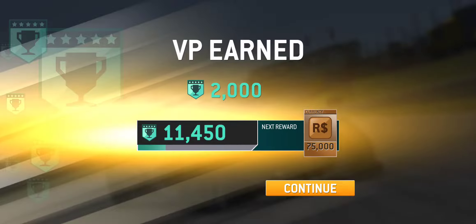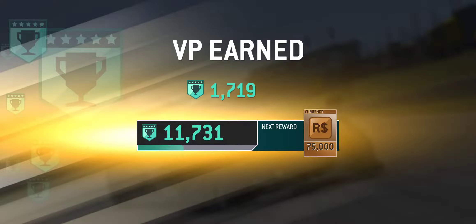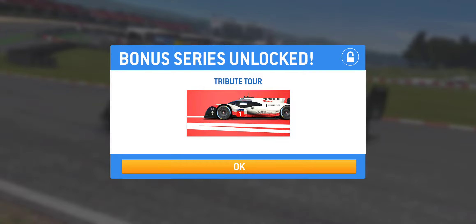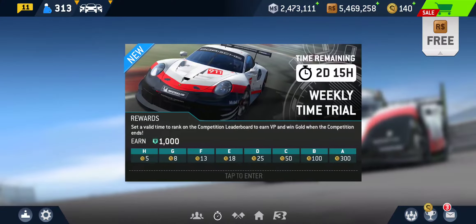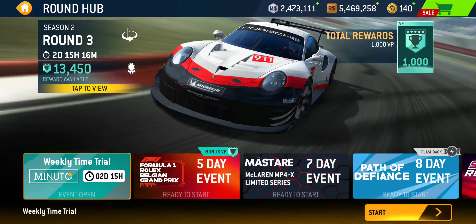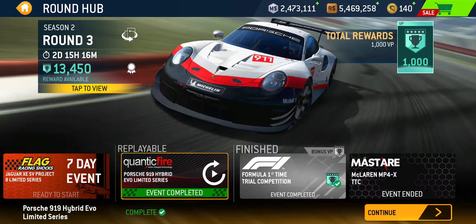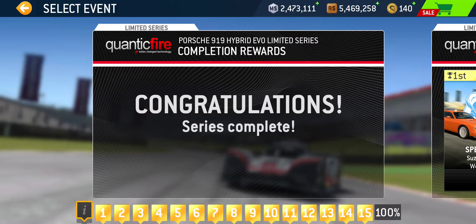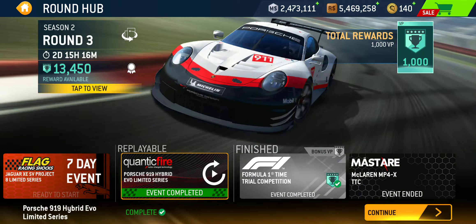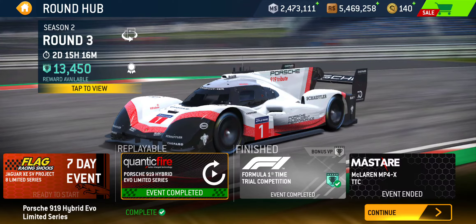Even though the next reward tier is racing dollars, those are stepping stones, right. And the bonus series is unlocked. There we go — 55 minutes to spare at the end. So that will do it for this playthrough. Thanks for tagging along for the ride, and we'll catch you guys in the next one. Alright, take care.